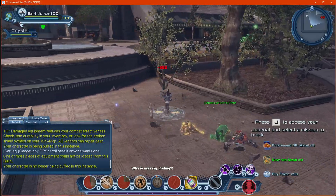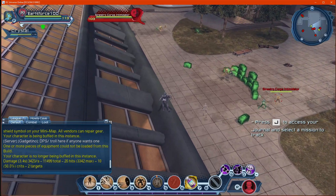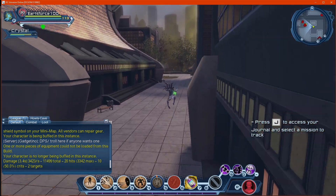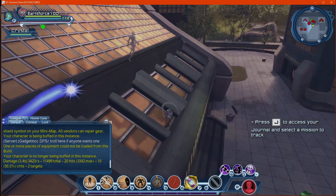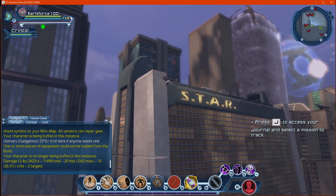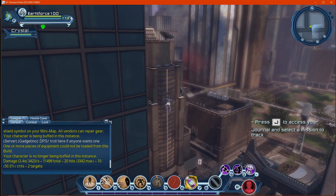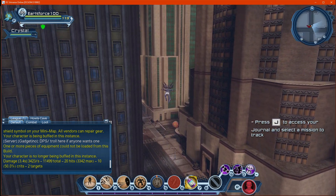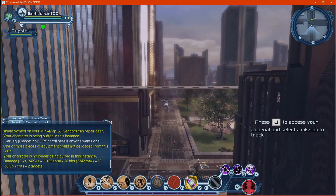The NPCs do die quickly. They've raised the stat clamp which is good — better than before. It did get increased slightly, but it's still stack clamped so I don't like it at all. But the NPCs do die very quickly without any issues.